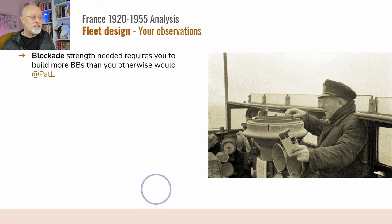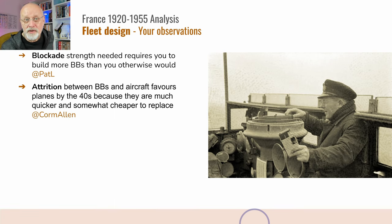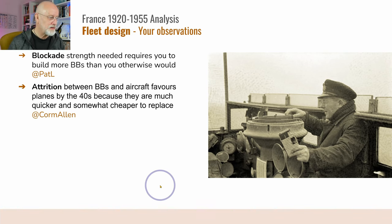The blockade strength you need tends to make you build more battlecruisers and battleships than you would otherwise — something to be aware of, and possibly keep battleships in service that you would otherwise scrap. The attrition between battleships and aircraft favors the aircraft by the 40s because they're so much quicker and cheaper to replace. Be aware that your battleships in the 40s and 50s are going to be a wasting effort — use them as protection for your carriers, but they may be vulnerable to very expensive losses.